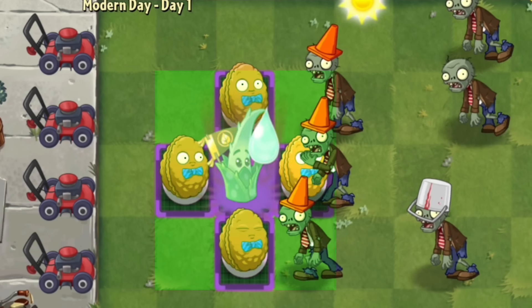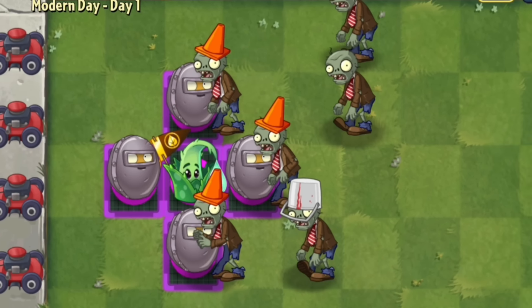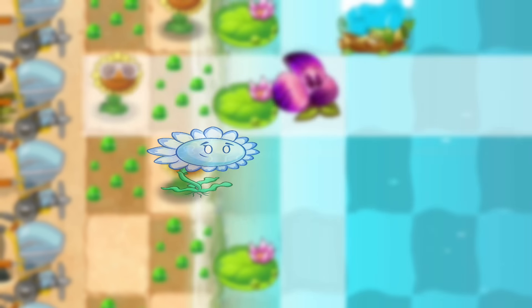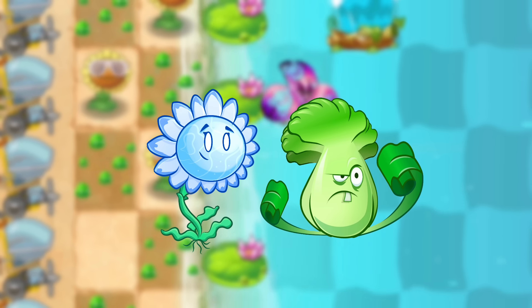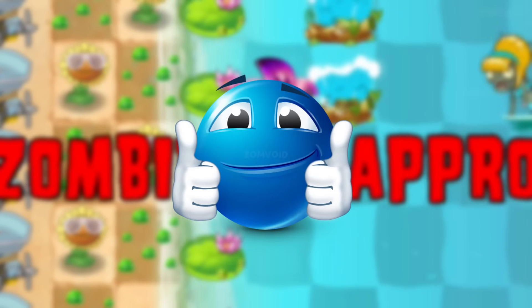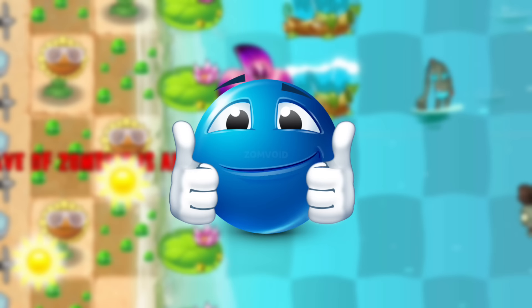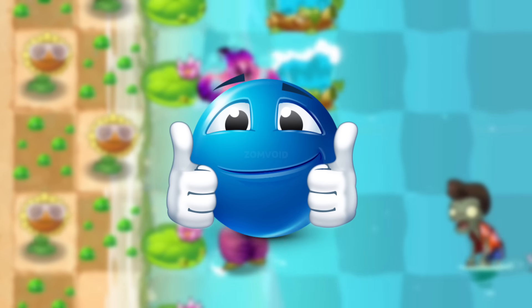When fed with plant food, Aqua Bloom generates a water bubble that protects all plants within a 3x3 area. Imagine using Aqua Bloom alongside aggressive plants like Bong Choi — this would create an unstoppable combo in the game. Aqua Bloom's abilities combined with Bong Choi's strength would make a powerful team that can easily take down zombies.